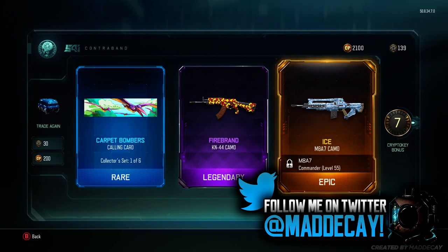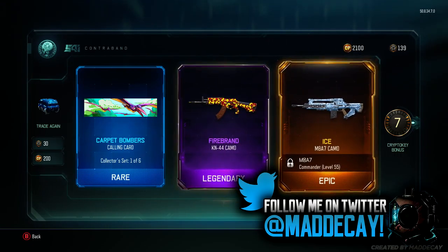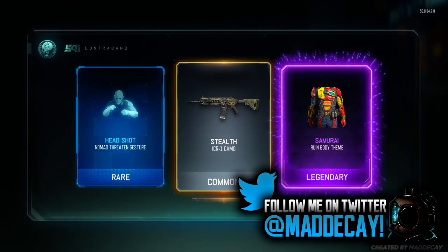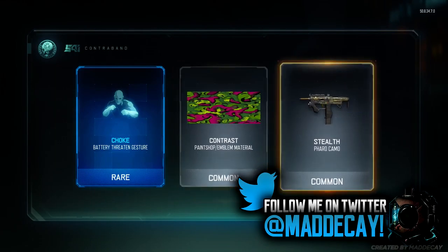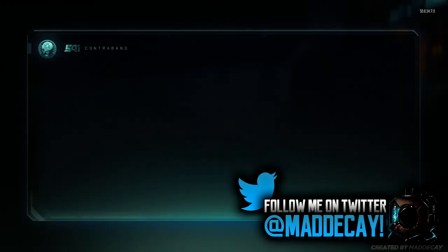Spending 200 COD points. I'm still trying to get those new guns — I already got one in my other video, the Marshall 16. If you haven't seen that, there'll be a link in the description and on screen. This first supply drop was pretty sick — we got the Firebrand for the KN44, the Ice camo for the M8A7. I use both of those camos so they're going to go well with my class. Headshot taunt, Strength Samurai — that looks sick. I'll equip that onto my character.